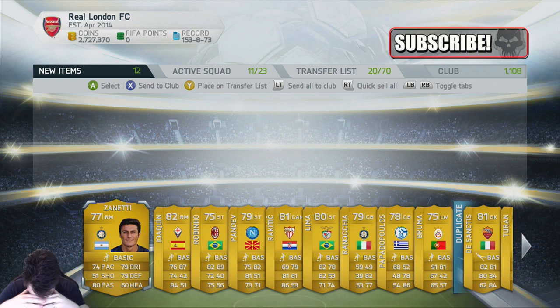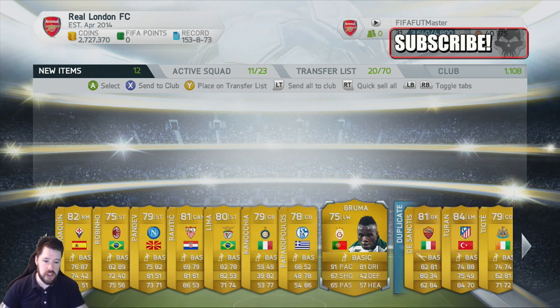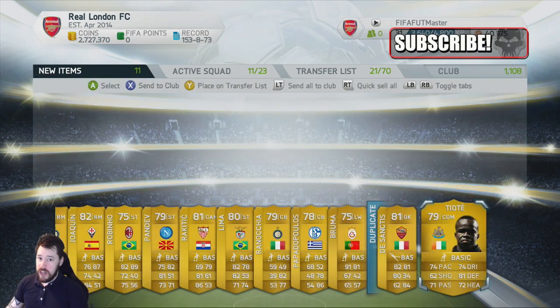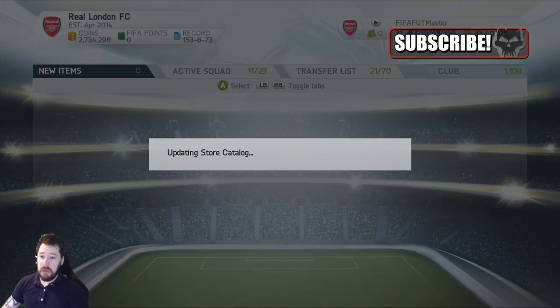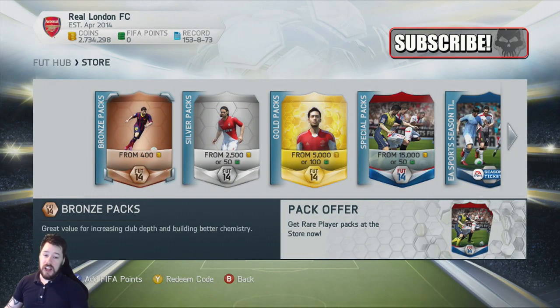Right, here we go guys. What have we got? That's outrageous — another 80. That is outrageous. I'm seeing people tweet me with like two greens and blacks and stuff in packs and I can't even get an 85 rated player. That is unbelievable. This has been the worst packs ever and I apologize.